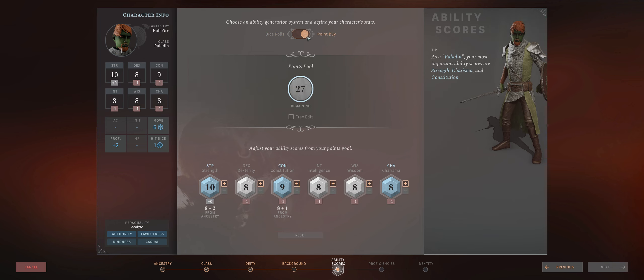In any case, you can always go for point buy, then select free edit and set your stats to whatever you want. It's up to you.